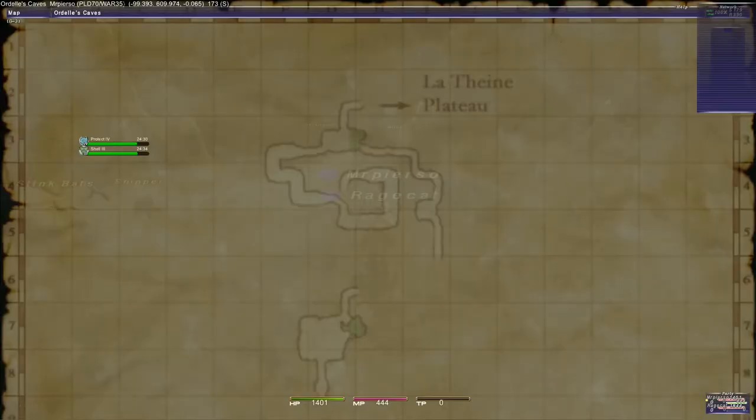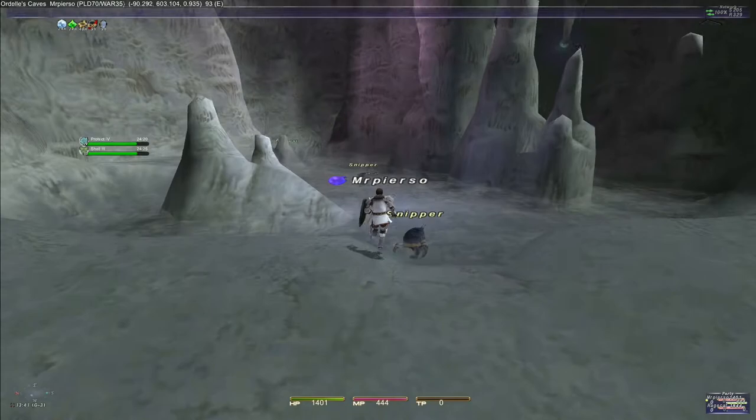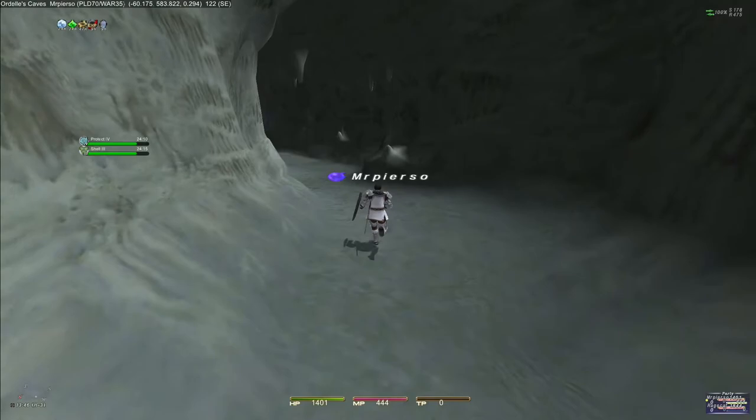I confirmed we're at the right entrance, so now we have to head east, then south to I6, and that'll take us over to the second map. If my memory serves me correctly, I think we had to take this route for Mr. Pierceau's AF Sword a while back.